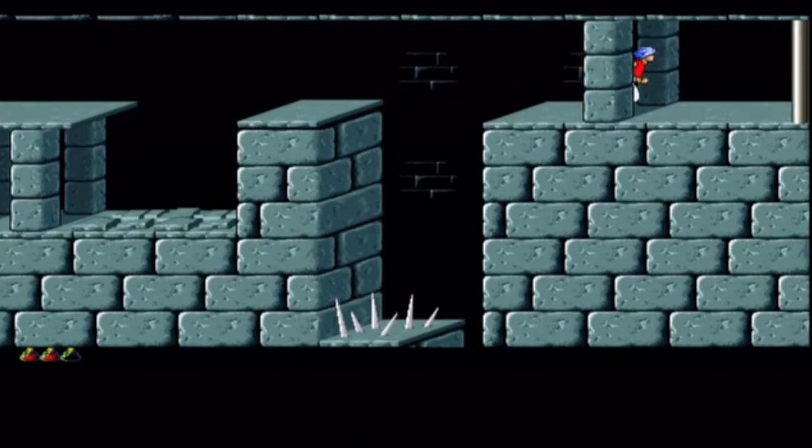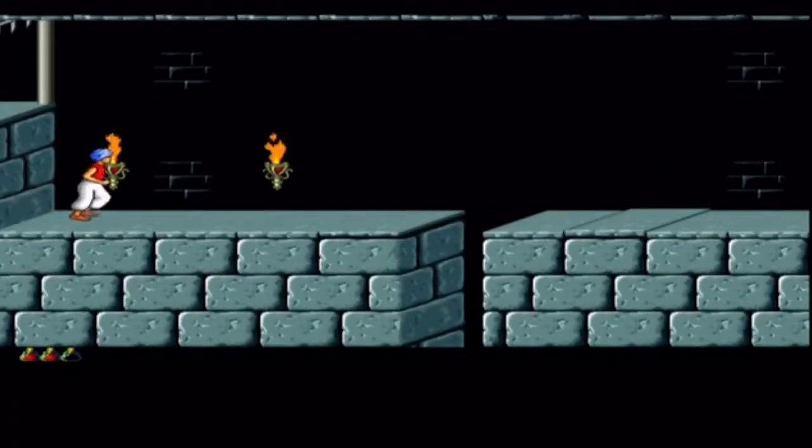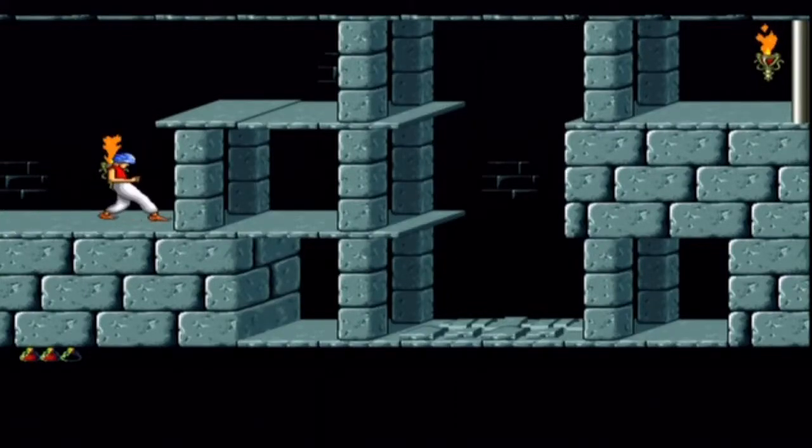In the second level they put a health jar right in front of you, you drink it and you're fine, and then they put another one right in front of you. You probably think they're being really generous — nope. The second one is meant to trick you. I did it out of curiosity and it's like poison — the prince goes 'ow.' So obviously you lose a bit of health. You've only got three hit points, so it doesn't take much. And there's no rewinding time in this original Prince of Persia.